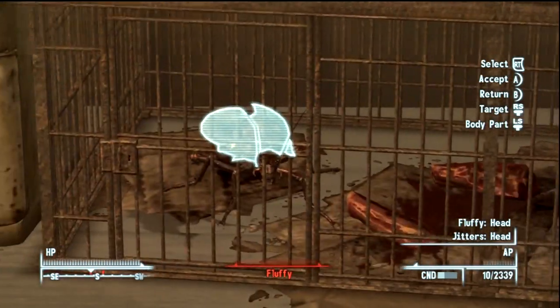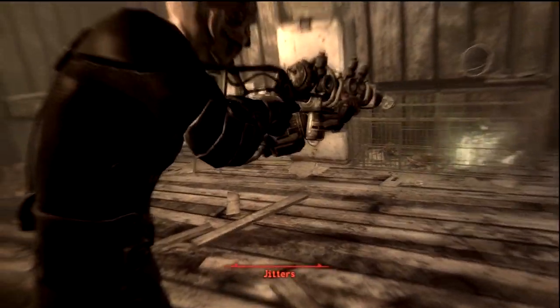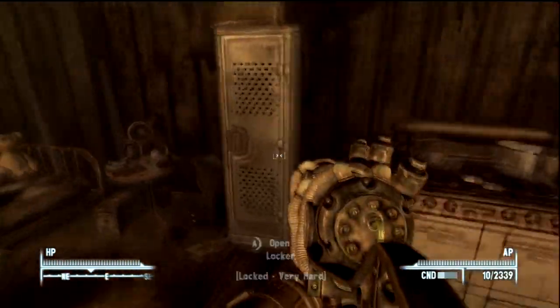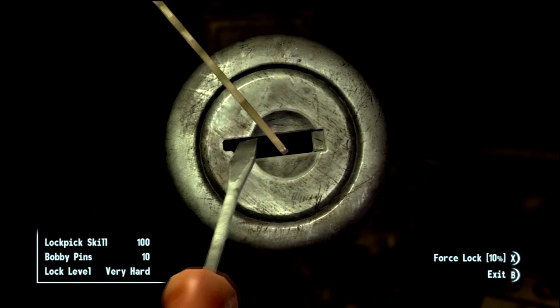You have to actually lockpick your way into this locker because it is a very hard lock, so you have to be a little bit careful. Unfortunately I'm not great at lockpicking so I failed once, but eventually I got it so there was really no problem. When you find the rifle it'll be in 44 condition — it should be, though it might be different for different people, but that's how I found it.